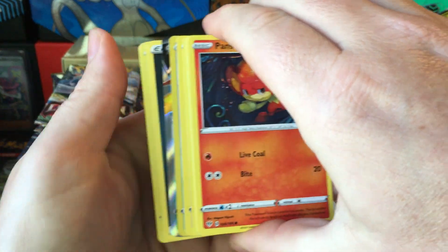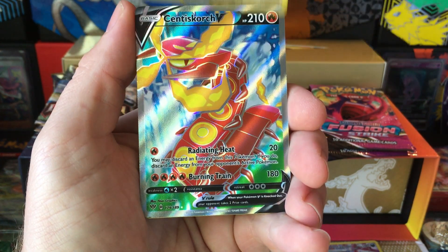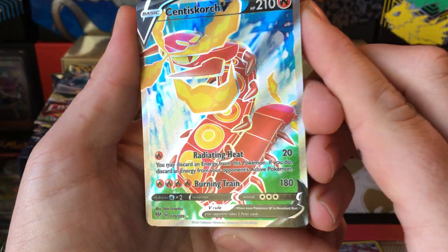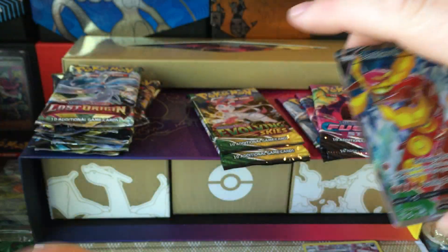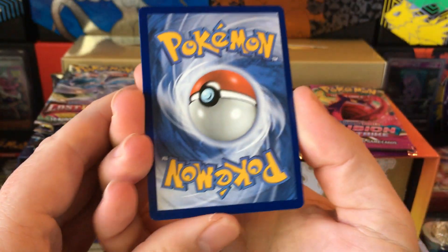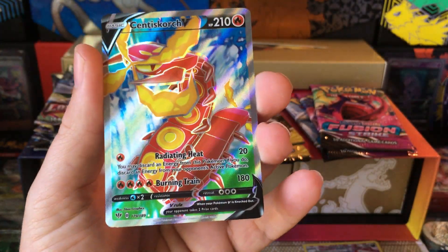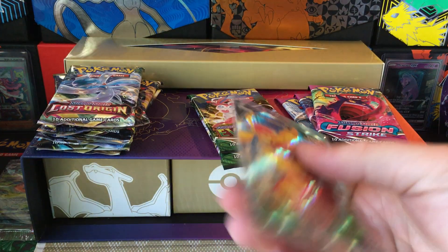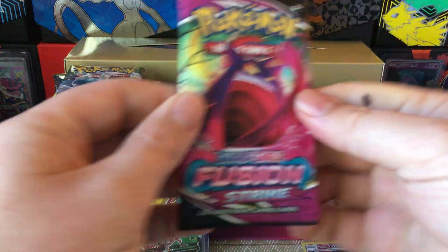We got a green code - whoa, looks like we got a Scorched hit out of a green code! Got a set of Scorch. I love this card, I love the colors on this card - very nice. We got a weird kind of damage right there and some silvering up there, but that's not bad. Back looks decent. There's some cards that just have really nice colors and that's one of them. Give that a top loader.